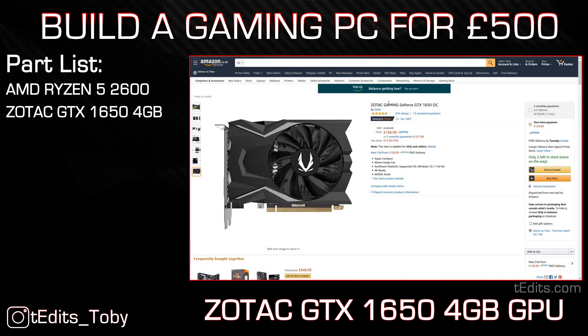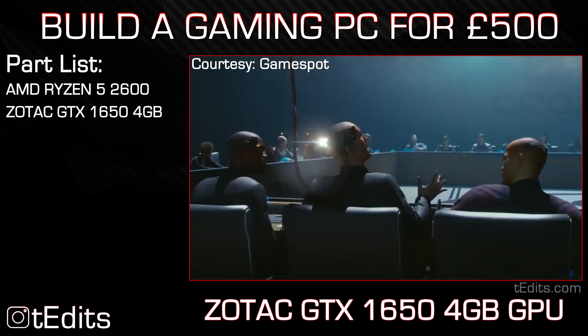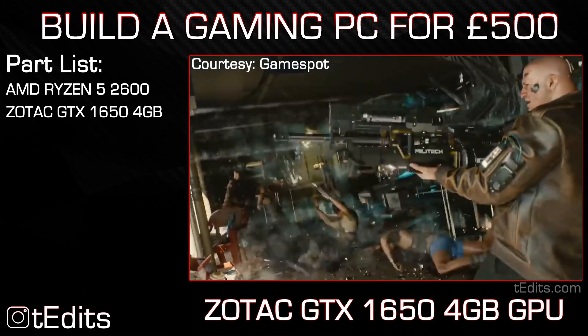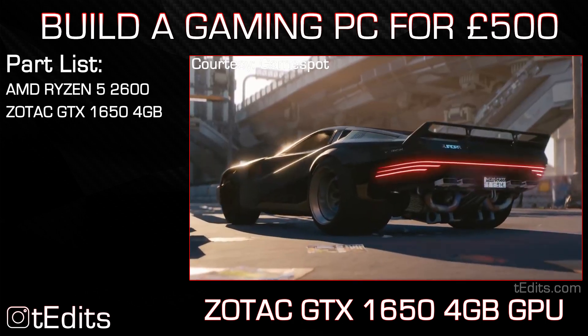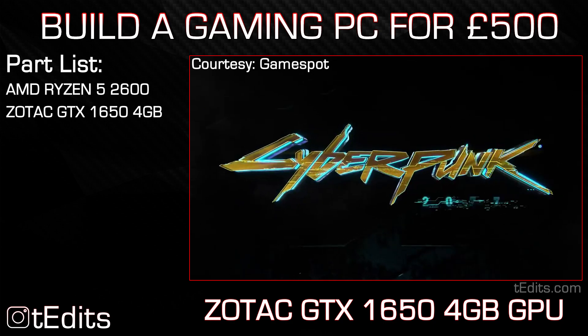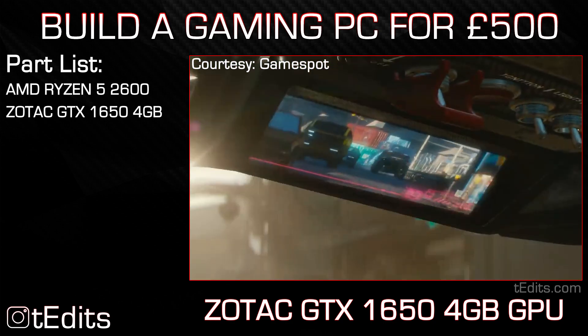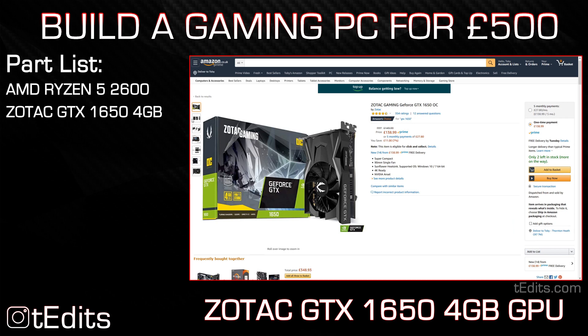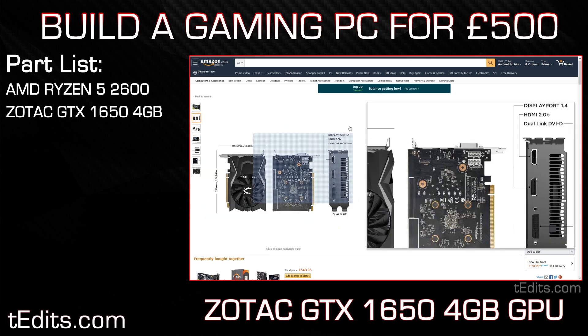Whilst this is a very capable card with popular titles, its performance with newer releases and AAA games is also pretty good, however you might need to turn the settings down a bit. So if you're playing something like Doom Eternal you might not be able to get 1080p at ultra settings and may have to bump it down to high or medium. Similarly for future releases like Cyberpunk 2077 or Assassin's Creed Valhalla, you may also need to lower settings. Gaming at 1440p and above is possible but again you might need to turn settings down for a smooth frame rate. Overall this card does pretty much everything you'd expect at a decent price point, with connectivity options like HDMI, DVI and DisplayPort, and we can always upgrade it to something more powerful in the future.